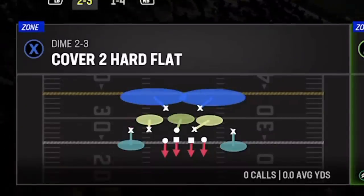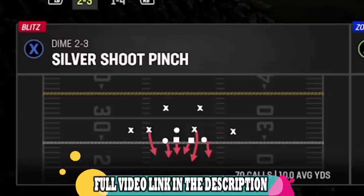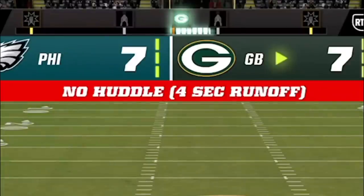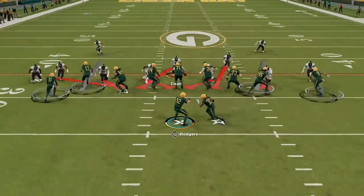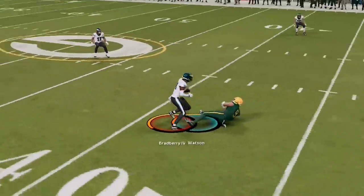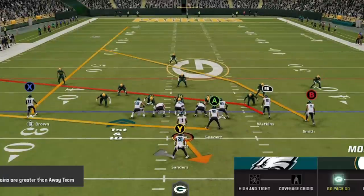On defense I decided to switch it up to the dime two three in hopes for better run defense and better coverage. The play I'm going to choose first is the silver pen shoot, which is another defense I've already put out — link in the description. On the first play he runs the inside zone again before hurrying me up and trying to score, but this time the pressure gets home causing an underthrown ball that I come up with on a user pick. He mostly ran cover three on the first drive, so I go back to the PA boot — I don't have to make any adjustments, I just have to read it front to back as all these crossing routes will get open against zone and only the RB route will get open against man coverage.